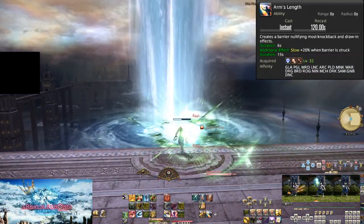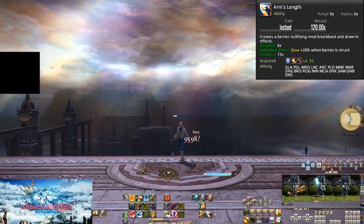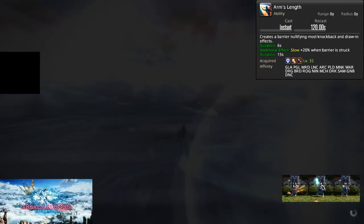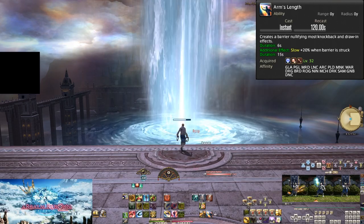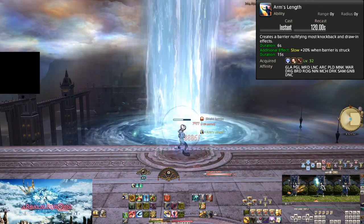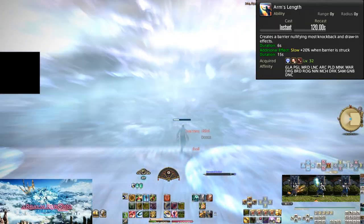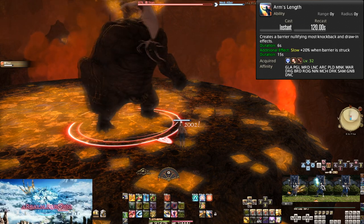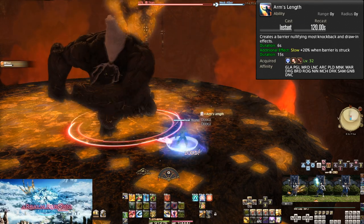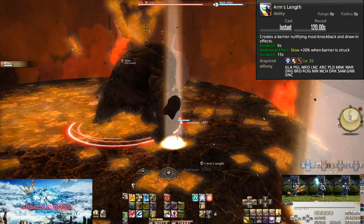Finally, we have Arms Length at level 32. On a 120-second cooldown, Arms Length lasts for 6 seconds and has two effects. The first and main effect you should care about: you nullify most knockback and draw-in effects. Knockback effects are very common, especially in trials and raids. When you know a knockback is coming, you can pop Arms Length to stay at the boss with no problems.